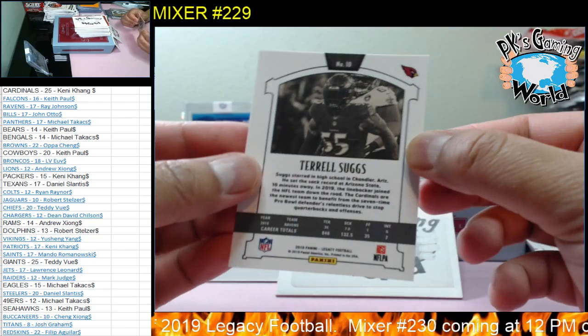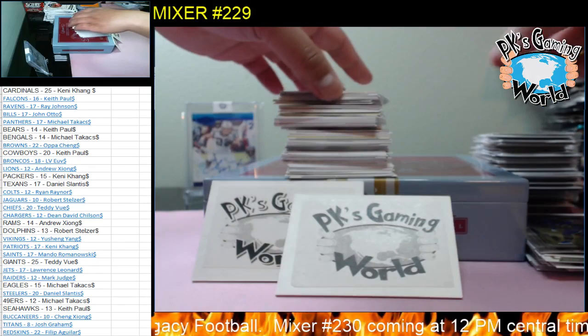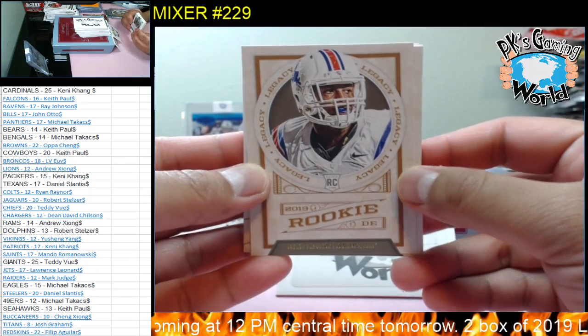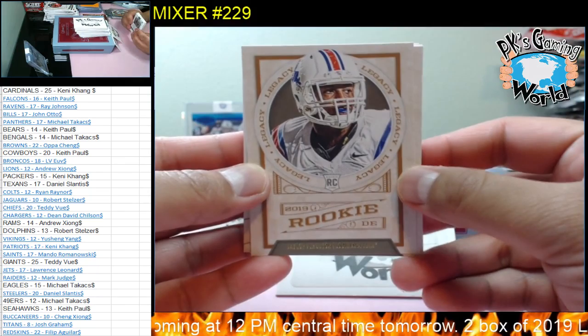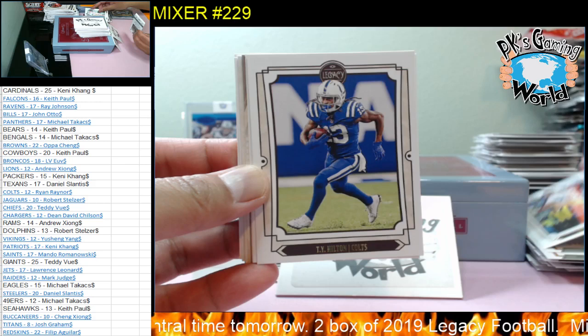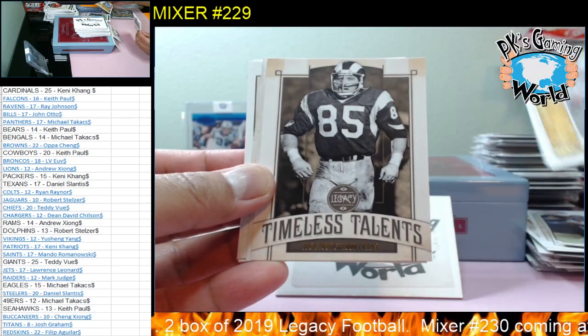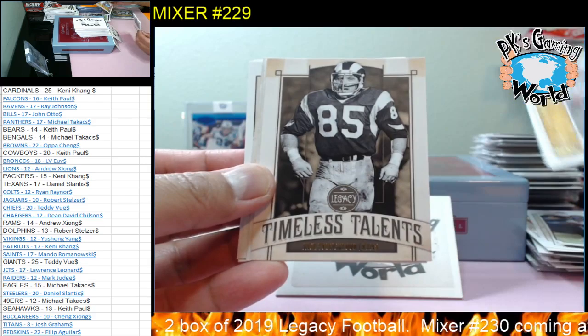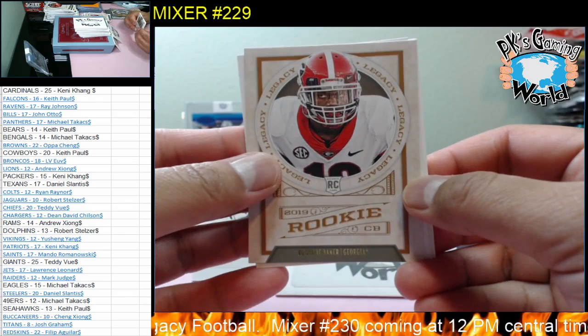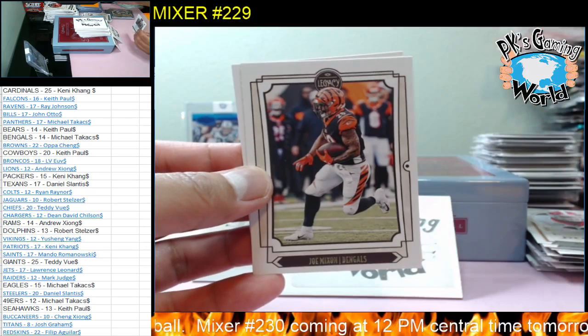Terrell Suggs for the Cardinals — nice. Kyle Long, 32 of 99 for the Chicago Bears. Jalen Ferguson, DK Metcalf, George Kittle, TY Hilton, Jalen Ramsey, Lamar Jackson, and Warren Moon. Jack Youngblood. Rookie Deebo Samuel, Rookie DeAndre Baker, Matt Ryan, Joe Mixon, and Marshawn Lynch.